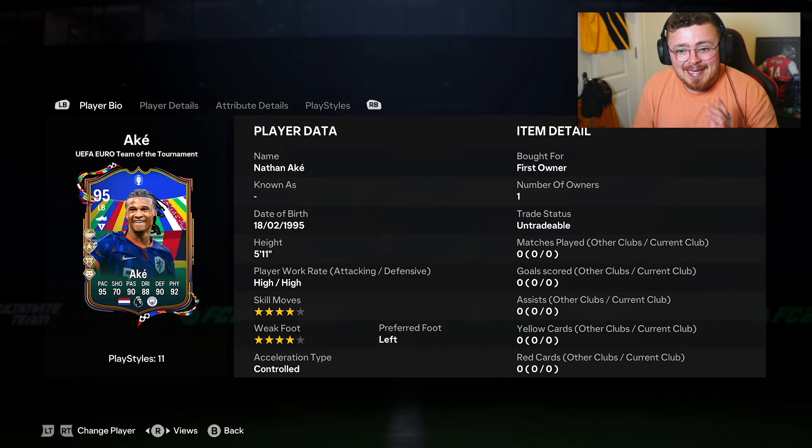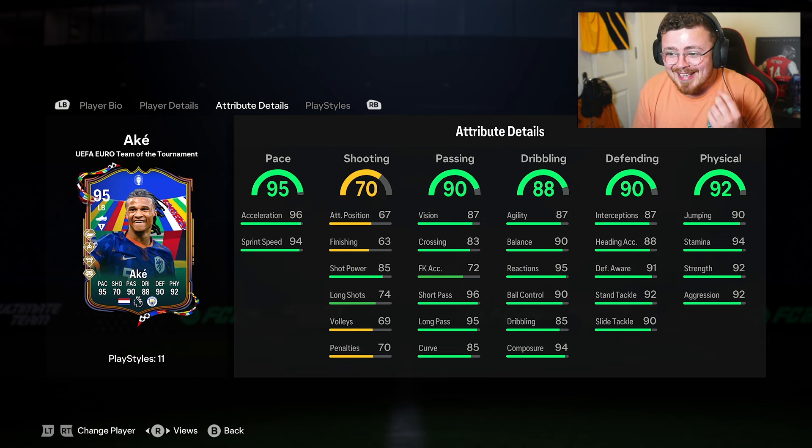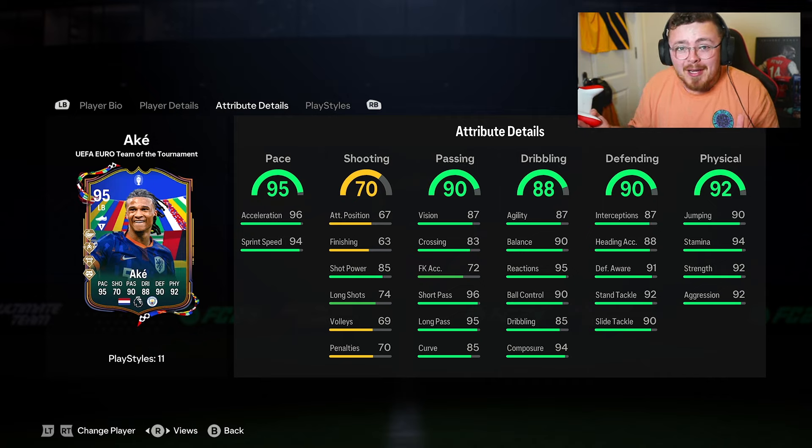Speed is there. Jockey, block, and anticipate is an unbelievable set of playstyle pluses for the defending side, and whip pass going forward. Four-star, four-stars — okay for a left back or center back. Speed yes, the passing should be good for link-up play.